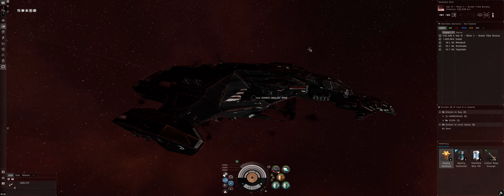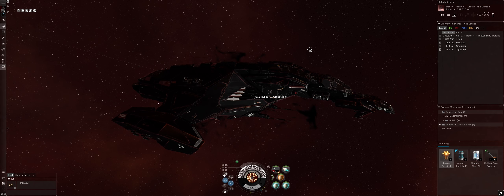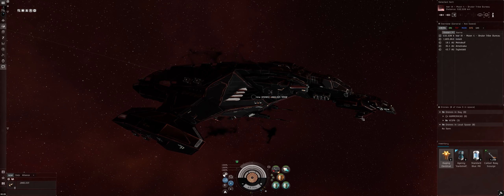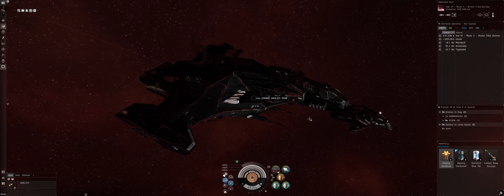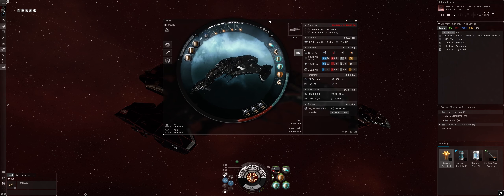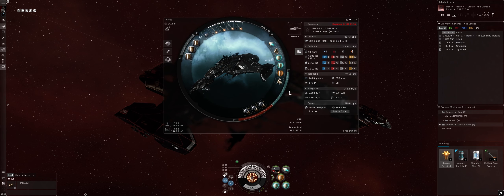Welcome back to another EVE Online video. In this video I'm going to go over the Gila fit I used for T4 abyssals — we're using raging electrical filaments, tier 4. This fit is a little blingy but I use it for T4 and T5. We're running rapid light missile launcher IIs in the highs with Caldari Navy Scourge light missiles loaded, and a drone link augmentor I to bring drone control range up to 80k.